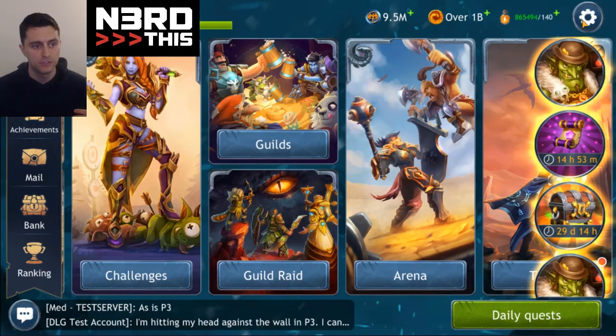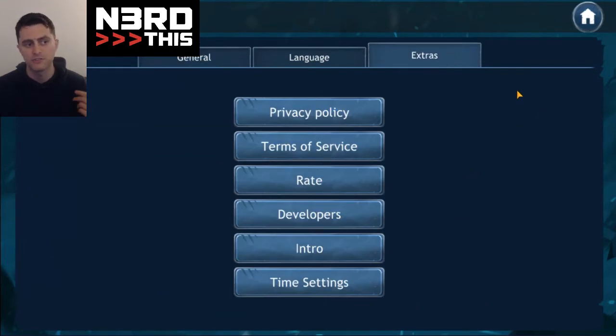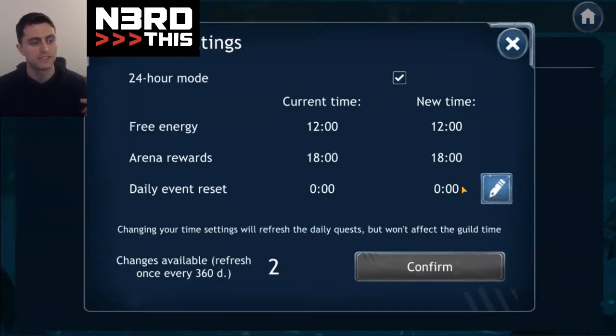Next, changing payout. I'll show you how to do this right now. If you've done other games you probably know where to find it — basically go to Settings > Extras > Time Settings, and right in here it shows you where you're at. You can move it up once, move it down once. Refreshes once every 360 days, so you're not gonna be able to do this regularly. Figure out what payout you want. If your payout has you in work, change it to be a little later, so when free energy and the shop refreshes come around you're ready.